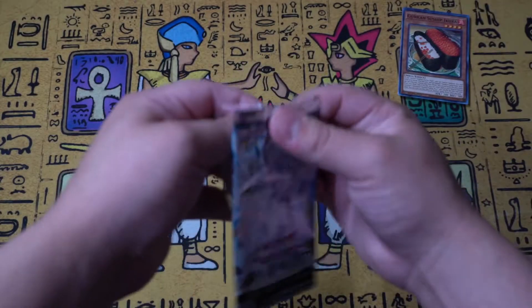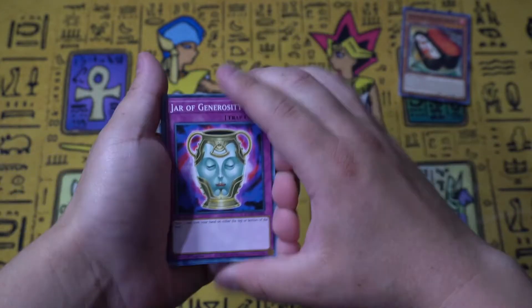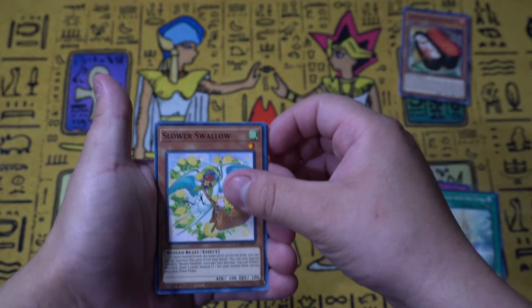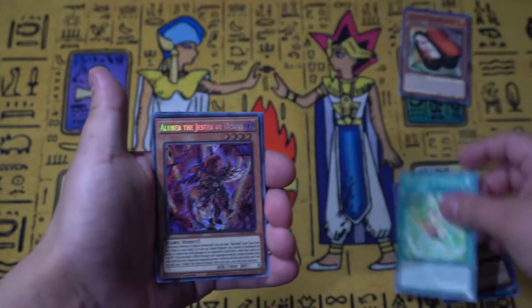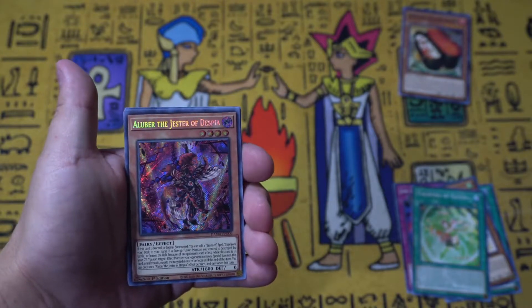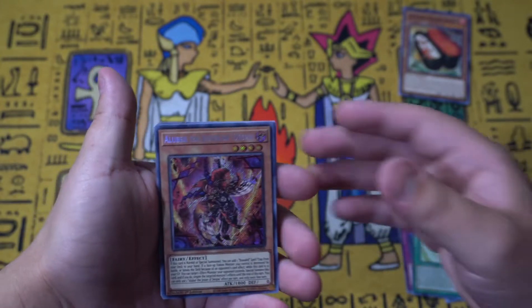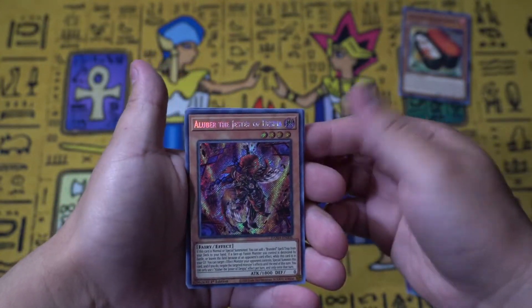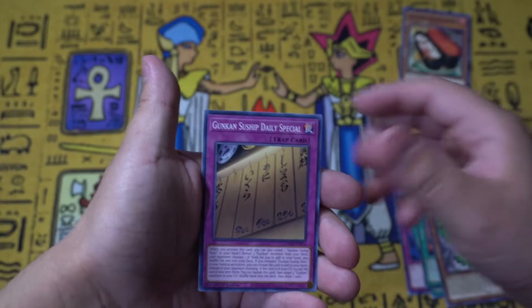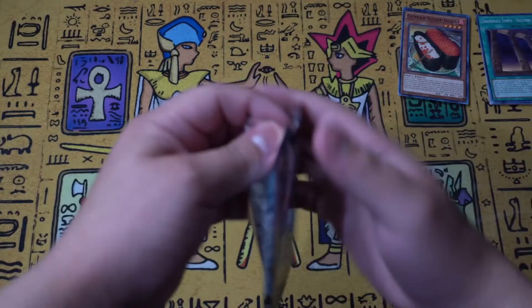All right, what do we have in pack number two? Jar of Generosity. Two Toads with One Sting. Slower Swallow. Tailwind of Gusto. And oh wow — Halberd the Jester Despia as a secret rare! Normally I'd never expect to get a secret rare. I think this is really good for the whole deck — that is beautiful. Starting off strong! We also have Branded Bond, Gusto Vadir, Gunkin Ship Daily Special, and Chronomaly Temple. This is already a success for me personally.